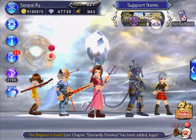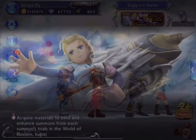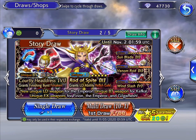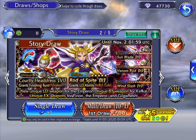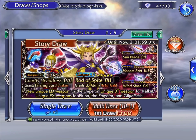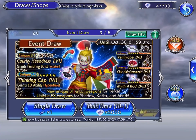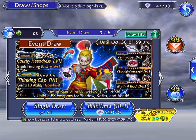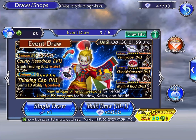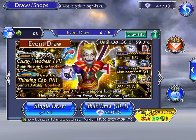We also got his lost chapter, the Dastardly Dominus. But this is why we are here — for this banner. Last week I got the LD off of the free multi, and I got the burst weapon off of the other free multi. Not even joking.